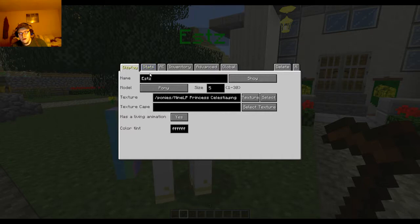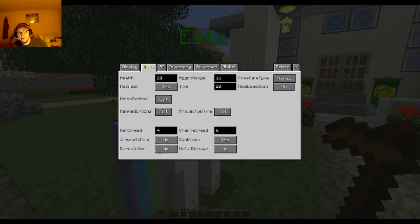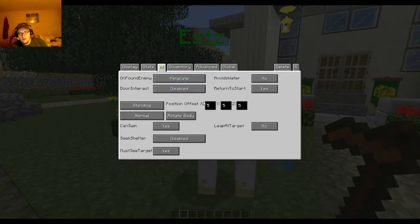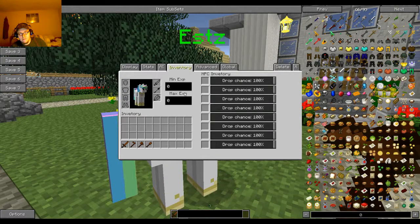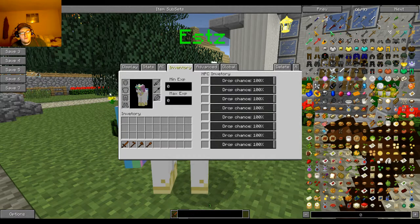If he had a cape, you can actually define the color tint. With your stats you've got health, aggro radius, and so on. Then you've got your AI — that's where you get to tell them what they're doing. This is a really important tool if you want to make your own dungeons and basically make the game more like an MMO.